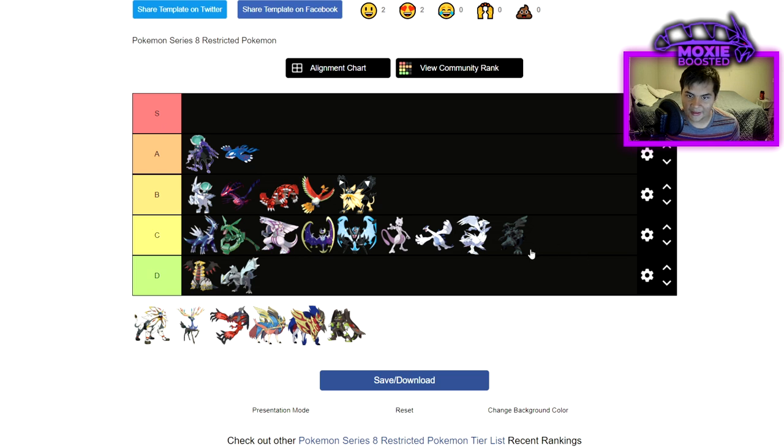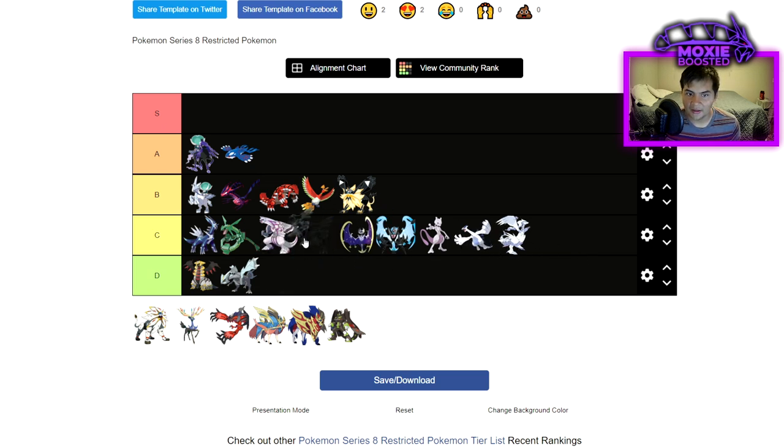Zekrom as an Electric-Dragon I guess can be put a little bit higher because it beats out Kyogre pretty easily, and with an Assault Vest set it can handle Calyrex Shadow. But neither of these guys really like Landorus, and losing access to Max Wyrmwind is kind of bad for them. Reshiram is still just very underwhelming — there are better Fire types you could be running as your restricted Pokemon, and not being able to reliably wall Kyogre is bad. I don't really think they're that great.